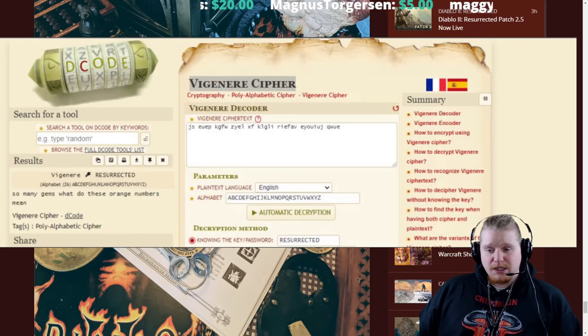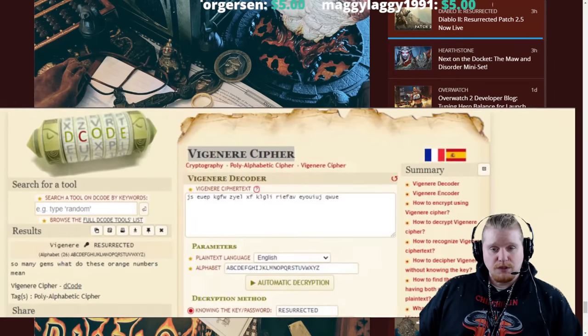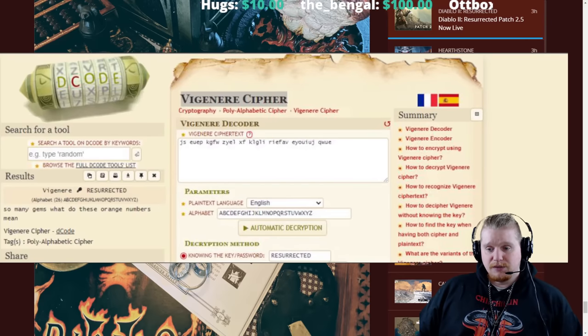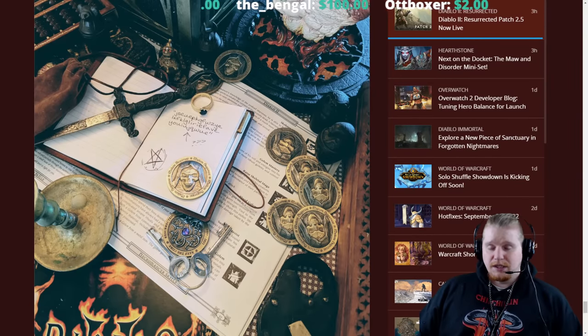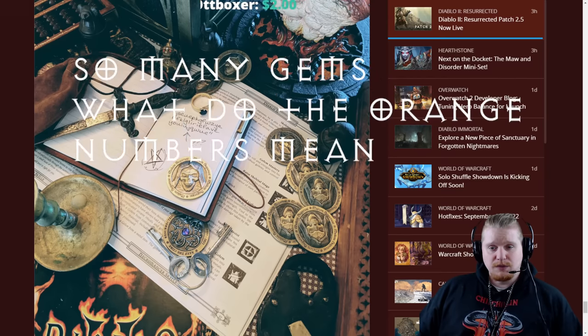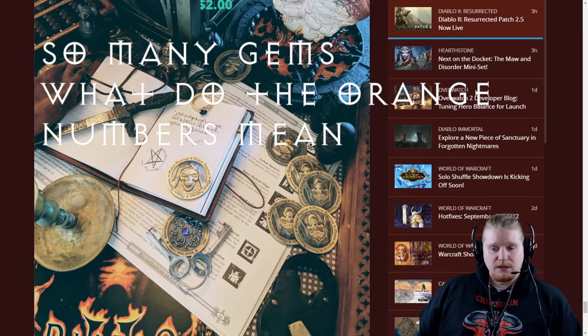This is a website used specifically to break codes. They typed in the message from the book using the decryption key or password 'resurrected.' It ended up being a Vigenère cipher. The problem was that it didn't give us a solution — the cipher, once completed, led us to a question: what do the orange numbers mean?